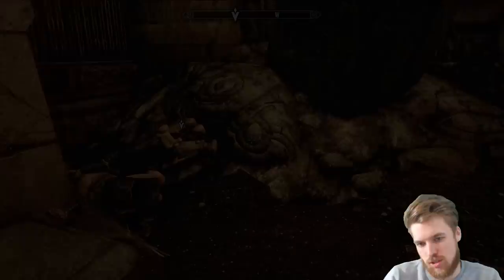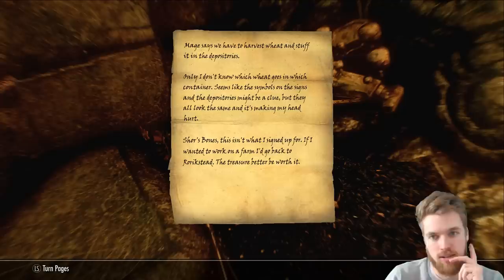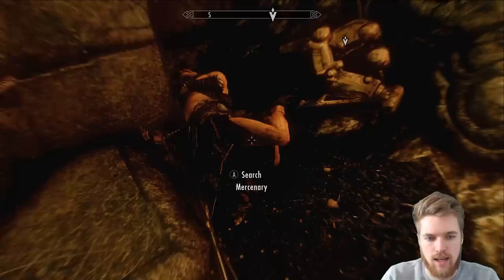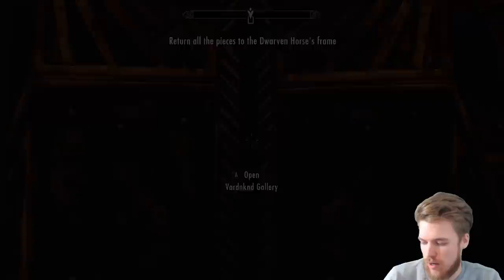I guess it's meant to be in the Dwemer culture style, but no thank you — does not appeal to me in the slightest. The final part of the horse armor is literally on your way out of this area. Here's the notes on Autumn which we actually missed — the mage says we have to harvest the wheat and stuff it into the depositories, but doesn't know which wheat goes in which container. The symbol on the sign and the depositories might be a clue. Here we have the final piece — return all pieces to the Dwarven horse frame. We've got to go outside the dungeon to actually do that.